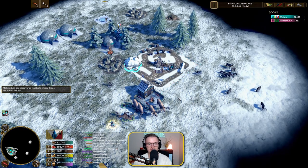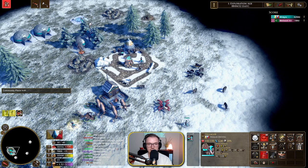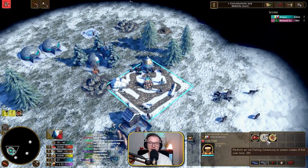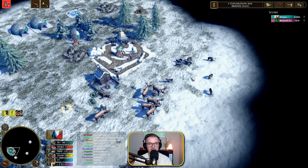So we'll get the community plaza down. We'll select a deck and go for zero waste butchering or something like that. They do have a special dance — the ice fishing ceremony, which will spawn crates of fish over time. Which is very nice to see.